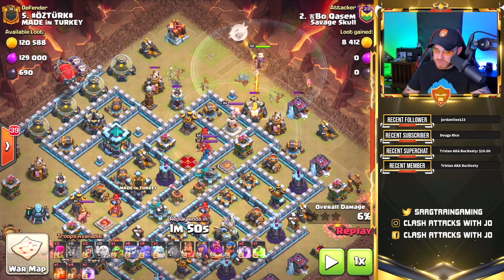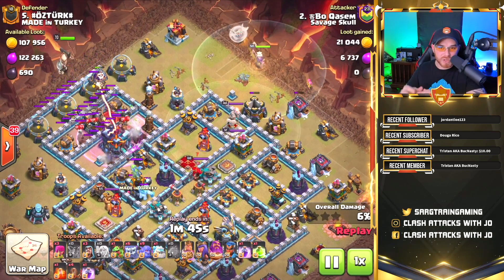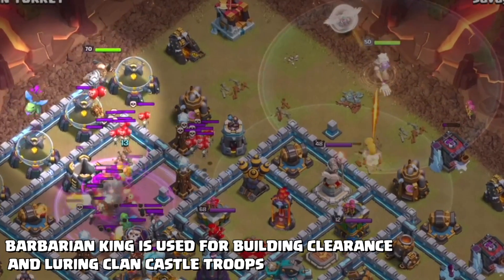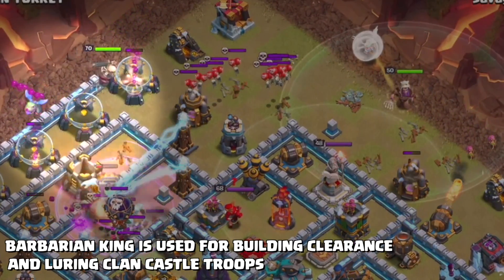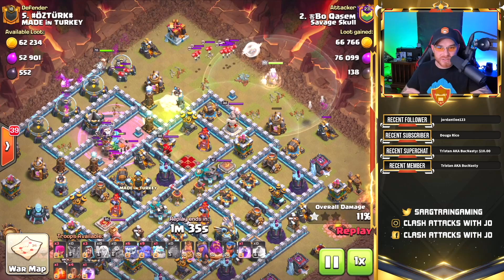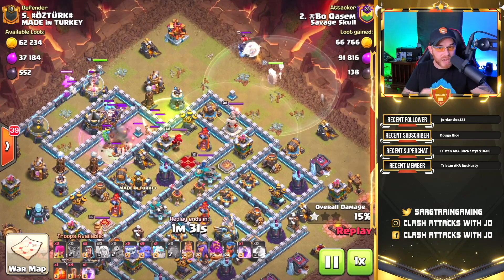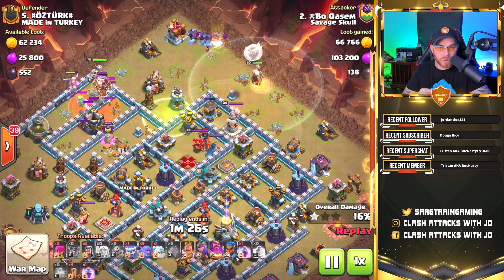Two archers are placed to the left of the grand warden to ensure he doesn't wander off toward the wrong buildings — we want him focused on the bomb tower location. Then two balloons and the battle blimp drop to target the town hall, just like the previous replay. A rage spell is dropped for the yetis and valkyrie to destroy the town hall and pull the clan castle troops, which are then pulled successfully.